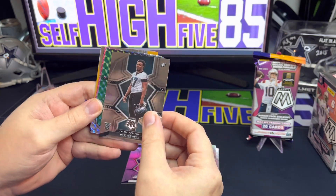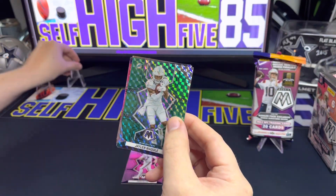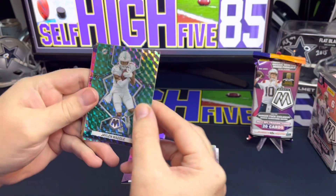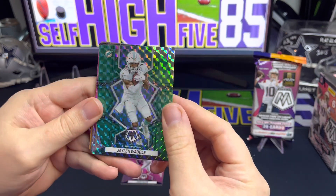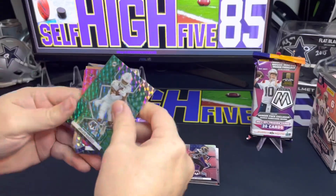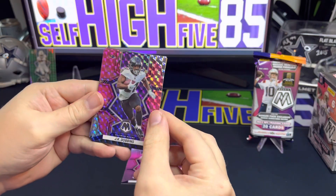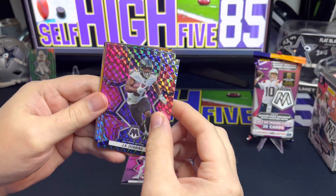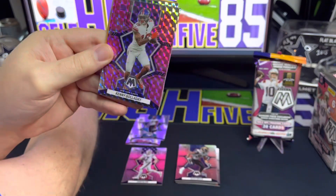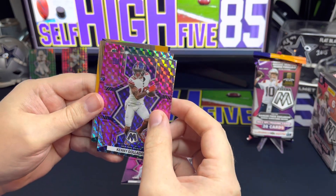Looks like we got some color — our first green, it is upside down, we get a Jalen Waddle. Second year Waddle, still a nice card, he's still a really good player. Would have liked to get this green with his rookie, but it is a color match so pretty nice. Next one looks like it's going to be a pink, upside down — Baltimore Ravens, we got JK Dobbins, nice, kind of a color match there as well. Next one is pink for the Giants — got Kenny Golladay, not a bad player.